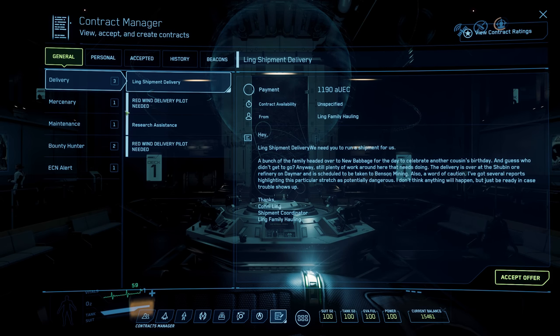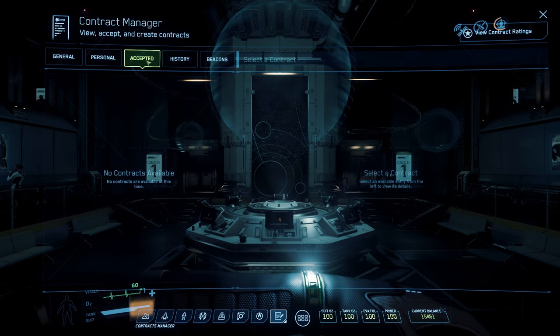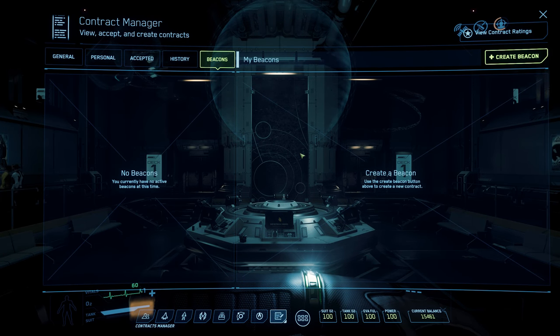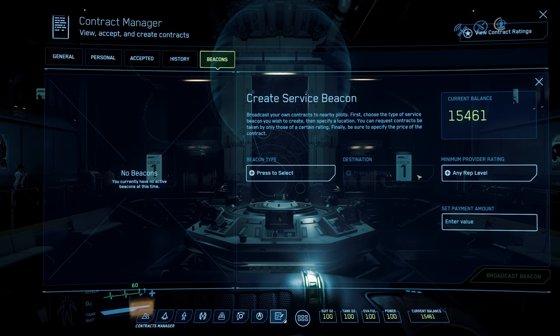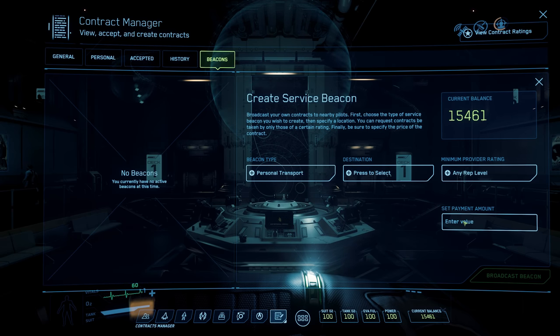The final tab is Missions. You have basic general missions, personal missions appointed only to you, accepted missions, and history. At the end is Beacons — if you get stranded you can create a beacon, selecting combat assist, personal transport, and so on, set a payment, specify where you want to go, and broadcast it. Players can then come and pick you up — or kill you, depending on how they feel. That's a quick overview of the MobiGlas.